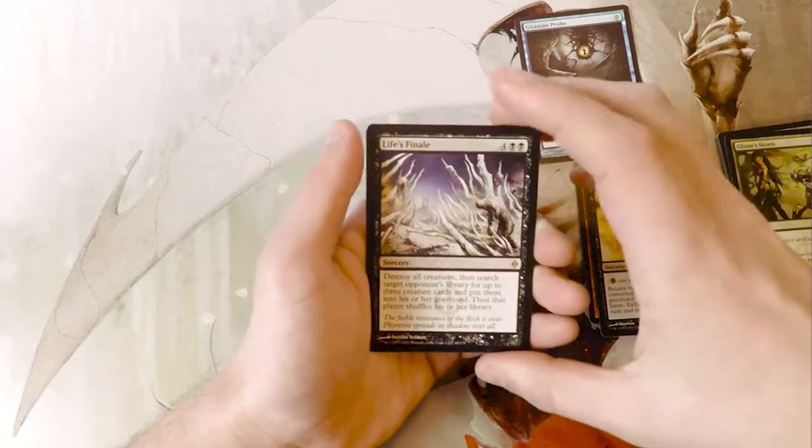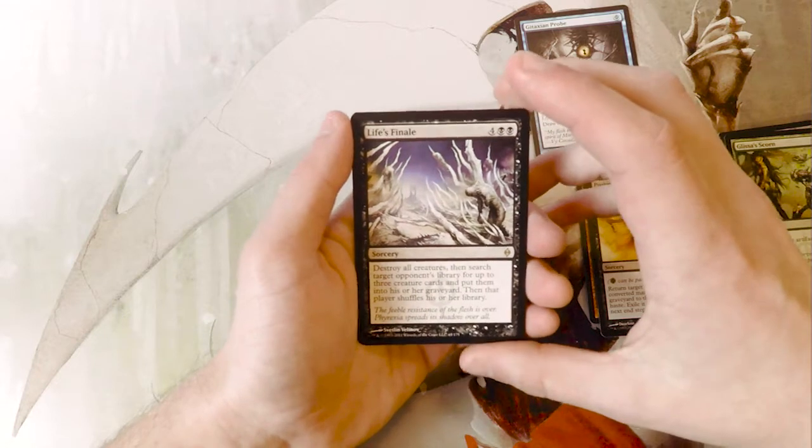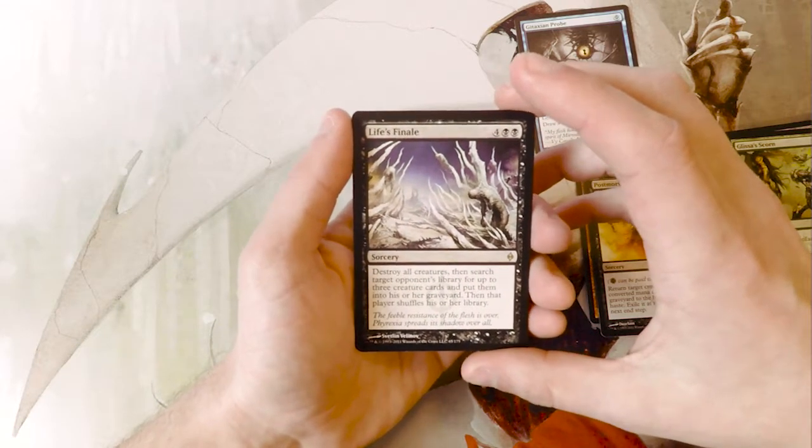Glissa's Scorn. Our first uncommon is Voldshock Refugee, Mind Culling, Postmortem Lunge, and our rare is Life's Finale.